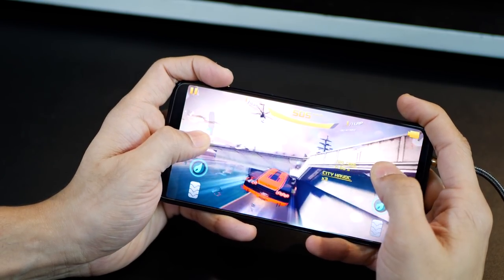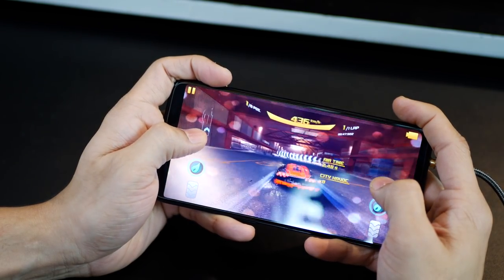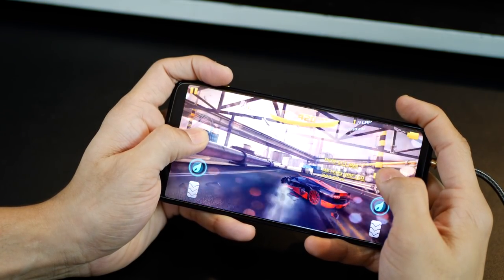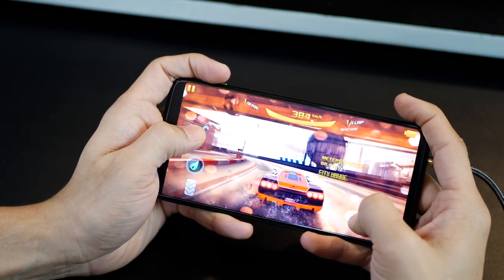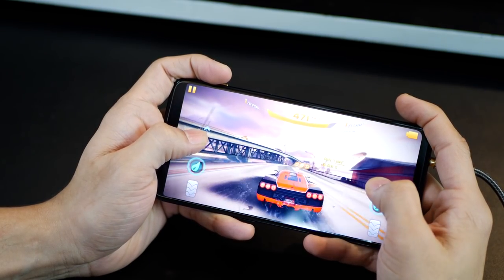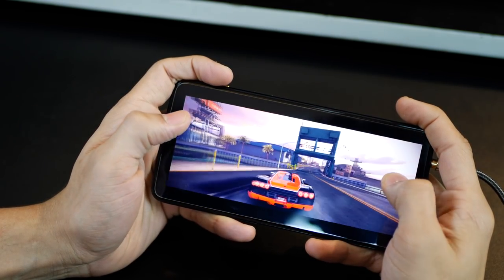Not only is the performance of the game good, the precision of the touch and responsiveness to your inputs is also accurate, which makes you a better player. If you're playing an online multiplayer game, you definitely have an edge over other players just because you've got a better phone — there is no lag, you're more accurate, you're more precise. It's the speed with which the phone responds when you tap the screen, that responsiveness that makes or breaks your game. That's where the OnePlus 6 really supersedes other devices.